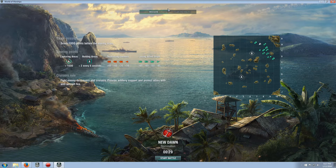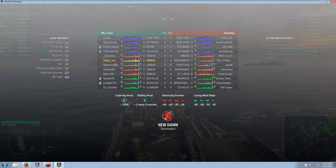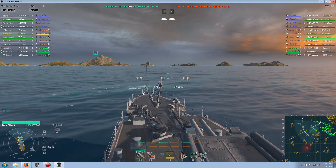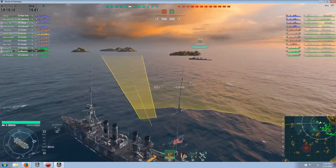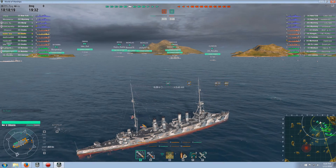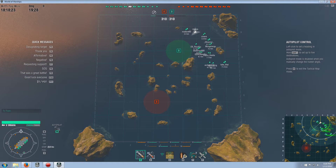We'll see how we do in the Omaha. I like the Omaha and the Phoenix because they have torpedoes. I like the Japanese cruisers as well because they have torpedoes — something about having torpedoes just makes me feel a bit more secure. We're on the New Dawn map, domination mode, a couple of zones to capture. It's a tier 5 match, pretty evenly matched — battleships, cruisers, destroyers. Let's set our torpedoes to a narrow spread; I always like to do that.